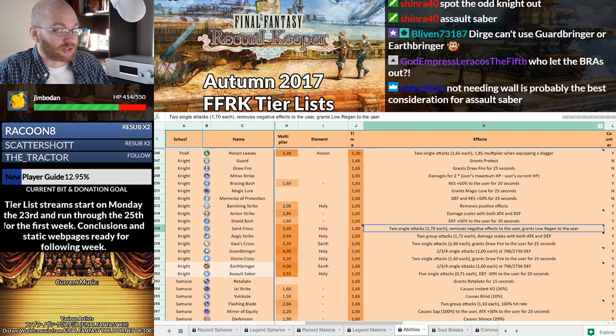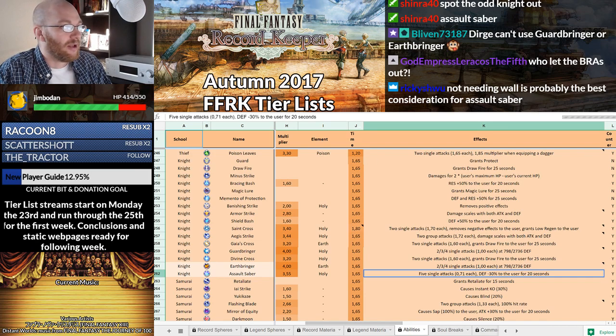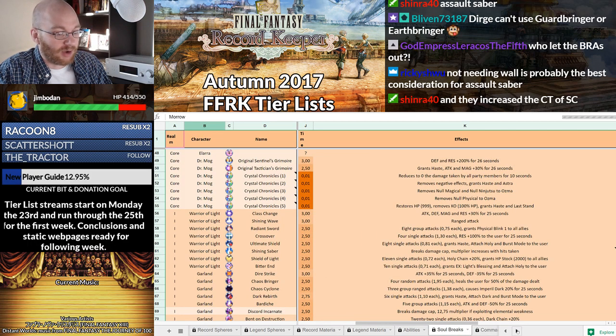You also don't need Wall to use Assault Saber. It does reduce your defense by 30%, so obviously they're not supposed to be used together. Back to Warrior of Light — I promise you, what we just went over was relevant.